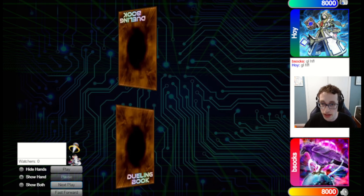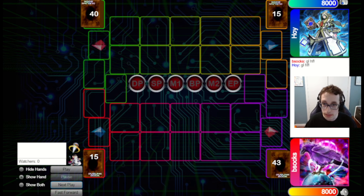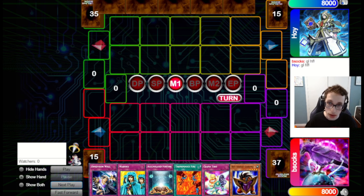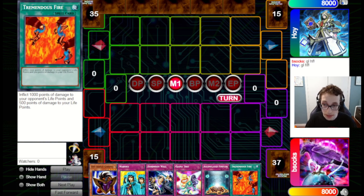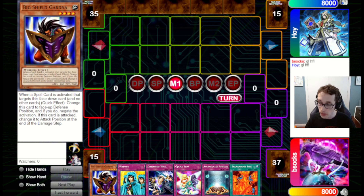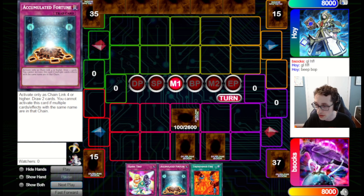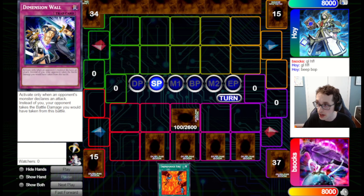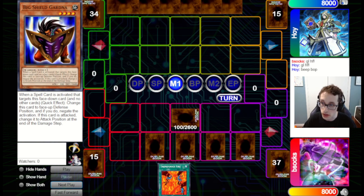We've got a game against Hoy here, a frequent guest on the channel. We've got a pretty good opener — Big Shield Gardna and some chainable traps, so we can potentially set up an Accumulated Fortune play. We're going to set the Big Shield, set four, and pass back to our opponent. If they activate Heavy Storm, we can chain Ojama Trio, a Woboku, and an Accumulated Fortune to draw two more cards, so we feel fine about that.